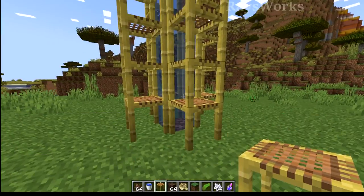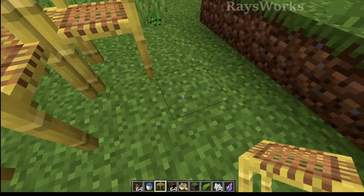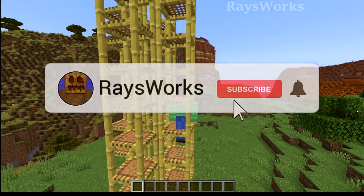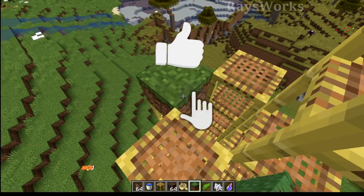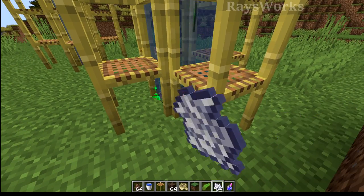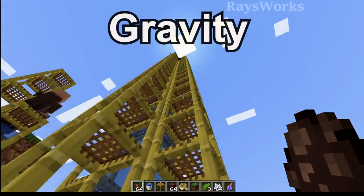You can also move mobs upward using bubble columns. Start by stacking up blocks on four sides to hold in the initial water column — scaffolding makes this easy. Then place some soul sand inside, climb up, and at the top place a block with water against it. At the bottom, plant kelp and grow it all the way to the top, then break it, and now you have a bubble column. Any mobs you push inside will get transported all the way to the top.